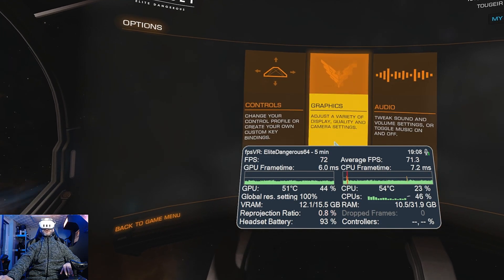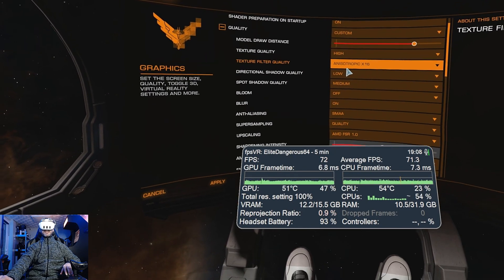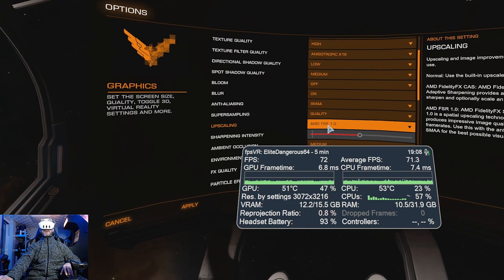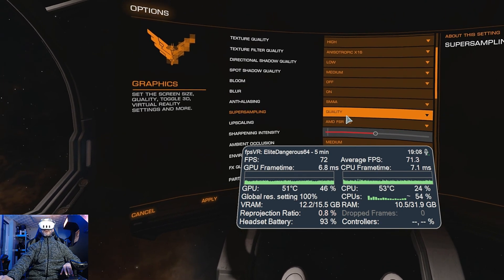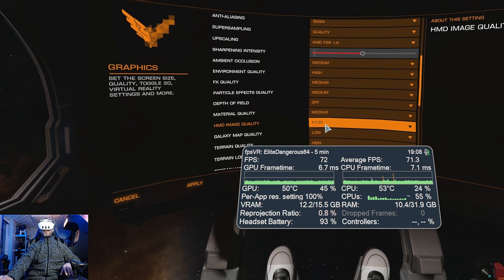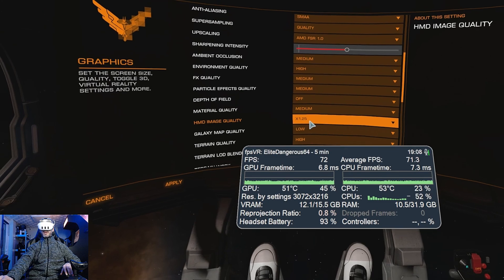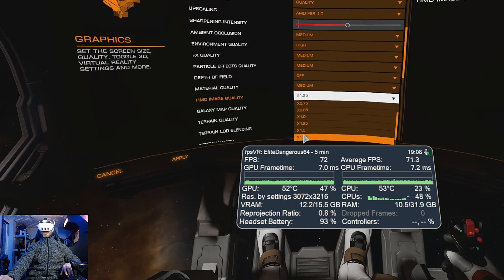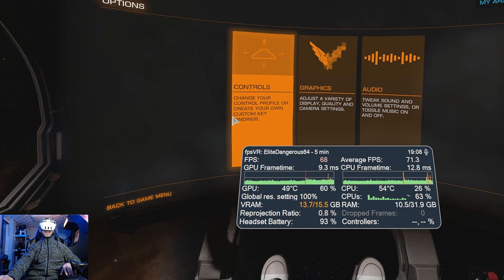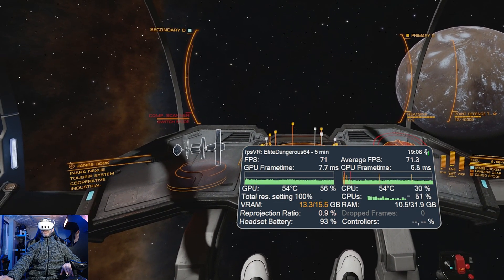I started on a baseline of VR High. Everything on here is effectively VR High still. I'm using AMD FSR upscaling on the quality setting, and then HMD image quality is 1.25. That's about as high as I can push it in space. Let's give 1.5 a try — it'll give a slightly sharper image in the headset.